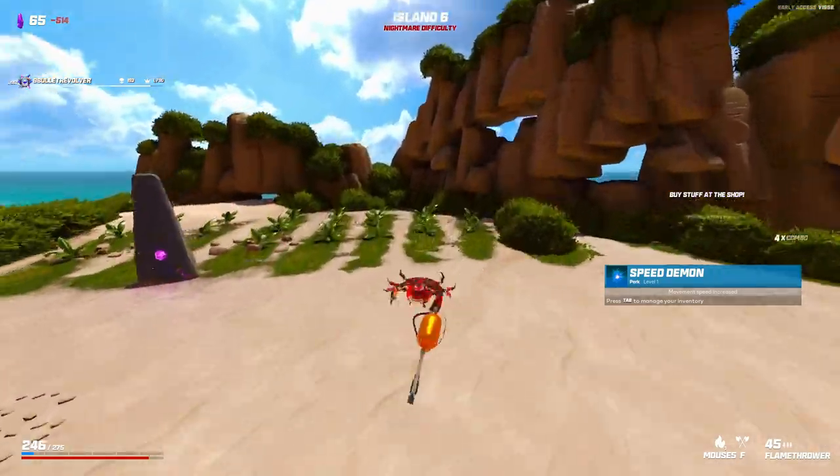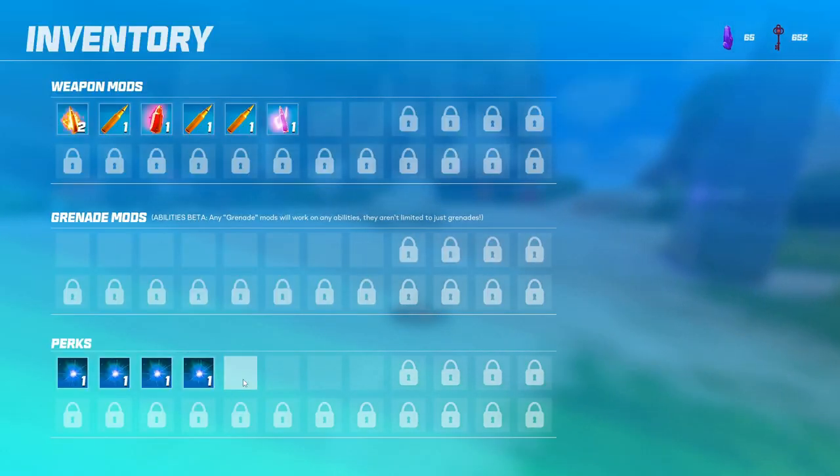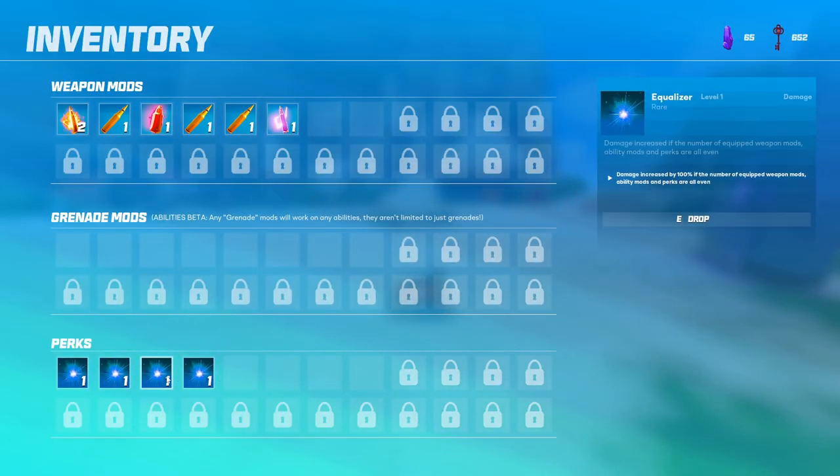I'll take a Speed Demon — I guess I can equalize with that. This early on, I'm not too worried about amping my damage up that much, especially because I don't really have that much damage to amp up anyway. I'm not going to worry too much about keeping it equalized, but at some point I'm going to start heavily thinking about keeping it equalized, and getting one this early will ensure that I keep getting them.